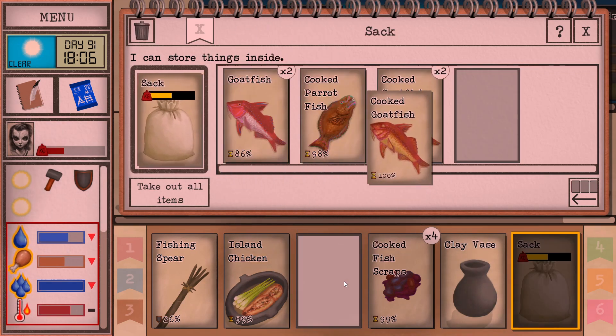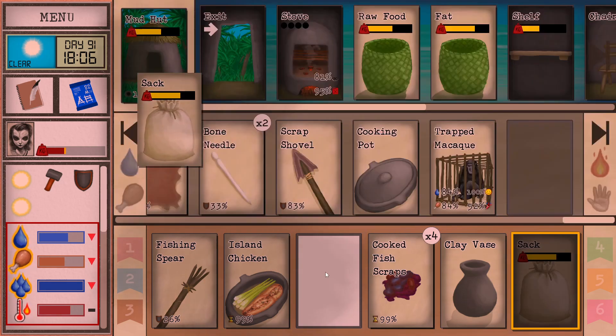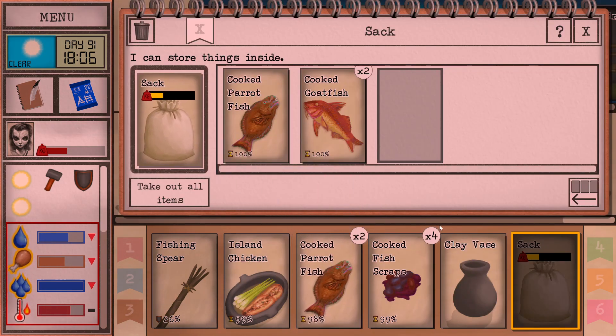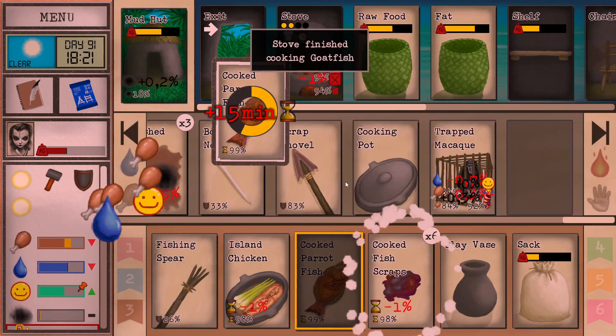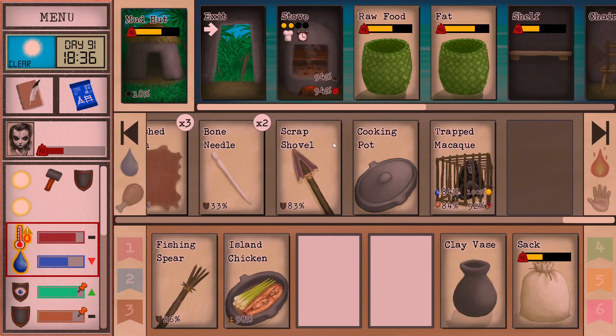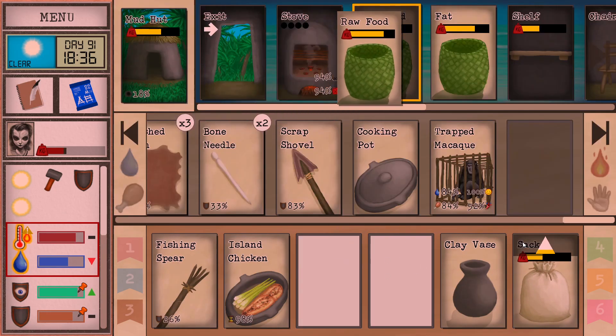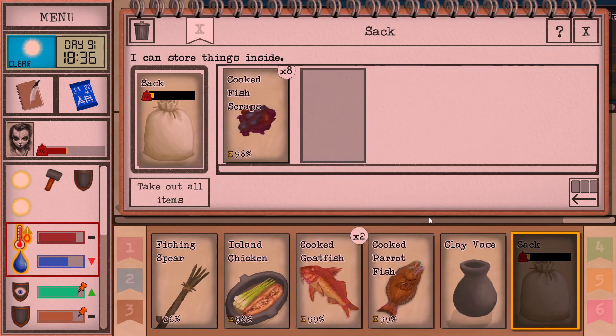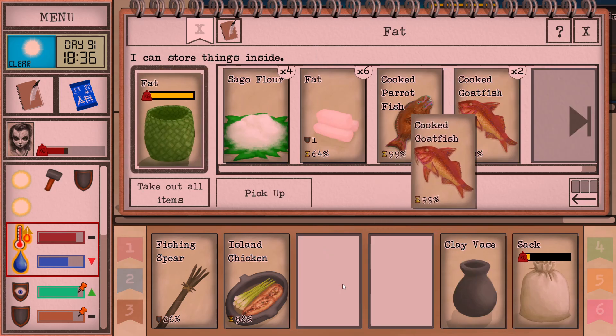We got a couple more here — I can go and eat that. I'm a little bit tired of eating fish. I can give the fish scraps to partridges. Probably let's go and make some more partridge feed. Couple more hours and we're gonna have a baby. Yay.